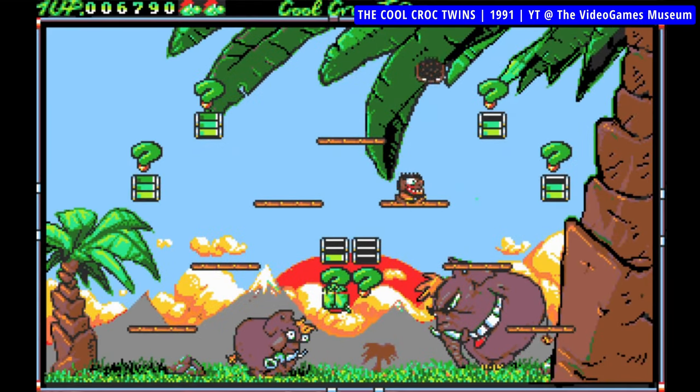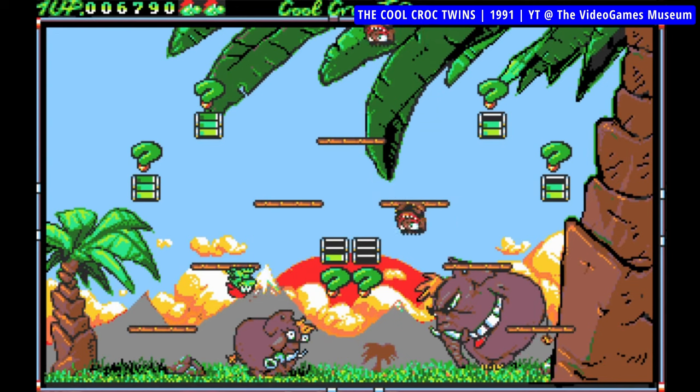The Cool Croc Twins is an unusual single-screen platformer for up to two players. The ultimate goal of the game is for one of the crocodile twins, Punk or Funk, to reach a beautiful crocodile girl — by crocodile standards at least. So they compete through over 60 levels, scoring points, hoping to get to her. If you play alone, there's no competition really, but the game is still quite fun.